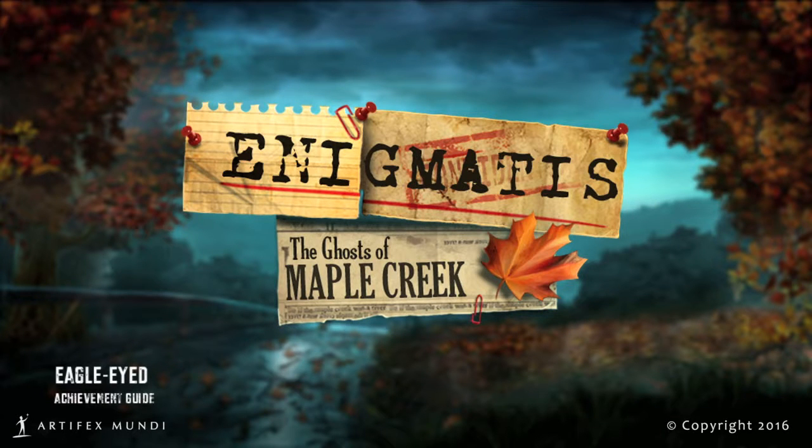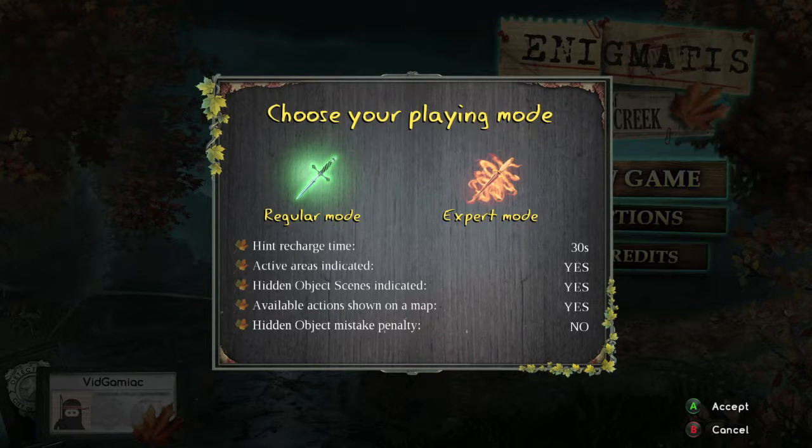Hey everybody, Sean here from Vidyamiac.com. Here we are today back in Enigmatis grabbing the Eagle-Eyed Achievement. This is to do a hidden object puzzle in less than a minute.